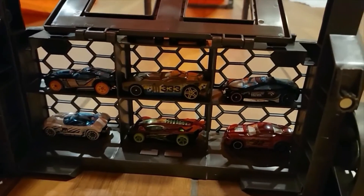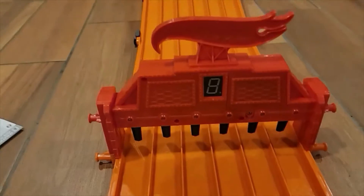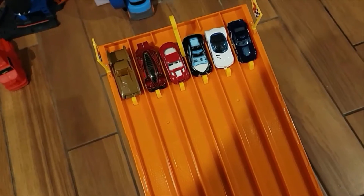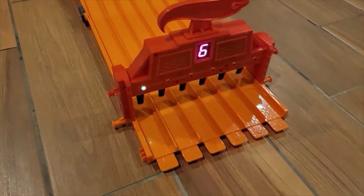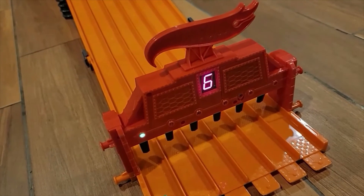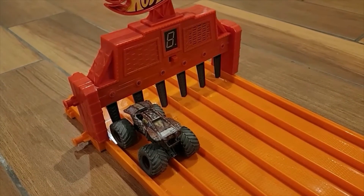In the back there's a storage place for your six cars or your six favorite racers, whatever you decide. These close to hold them in there. You've got the six cars lined up, all ready to race. Scoreboard in — and all you gotta do is pull the little lever in the middle.